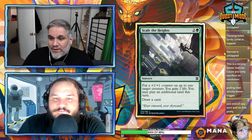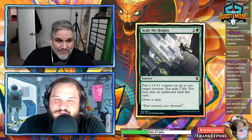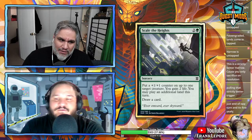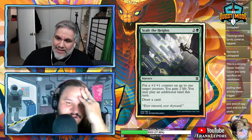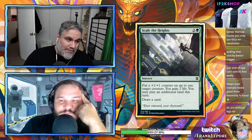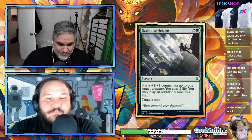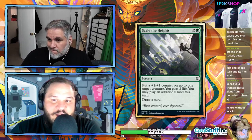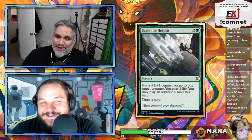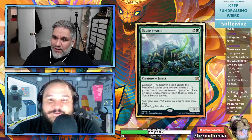Scale the Heights — three mana sorcery: put a +1/+1 counter on up to one target creature, gain two life, you may play an additional land, draw a card. I want to put this on the list. It's basically Explore — draw a card, play an extra land, gain two life instead of three — with a counter added. It's Explore number five through eight. Three mana is just the right cost — if it cost two it'd be too pushed.